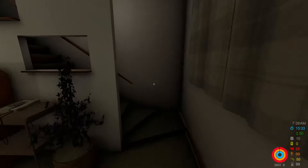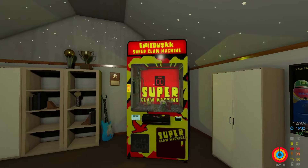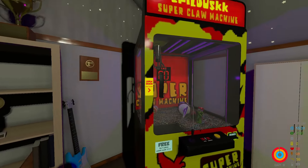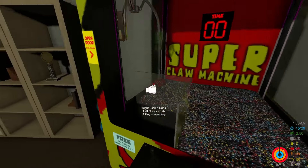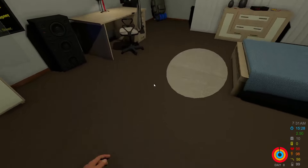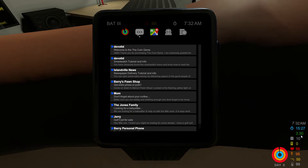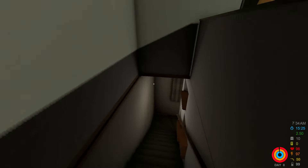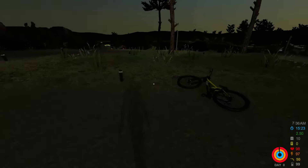One more thing you can do before heading out for your first day — inside your bedroom there's a claw machine. This is your personal claw machine; you can play it for free or open it up and take stuff out. I recommend doing that. None of this stuff you need to save for later, so go ahead and take it all, because as you can see on the bottom we only have two dollars and fifty cents, plus ten dollars in the bank. That's twelve fifty total, which isn't a whole lot.